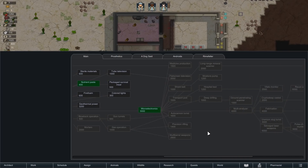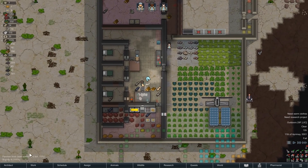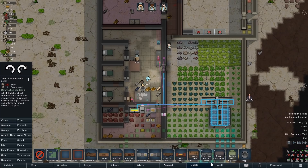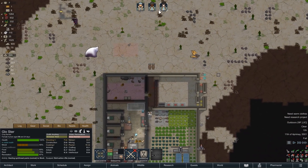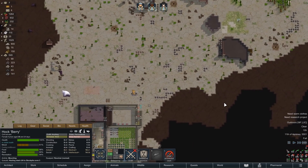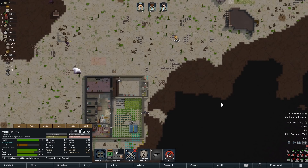Microelectronics research is done. Now we need to go work on things like multi-analyzers, but I don't have a bench made yet — need to set up the high-tech workbench, which costs a lot of steel. Let's place it over here. Barry, you're not exactly busy — why don't you come haul a bunch of steel over? Then we might actually have enough.